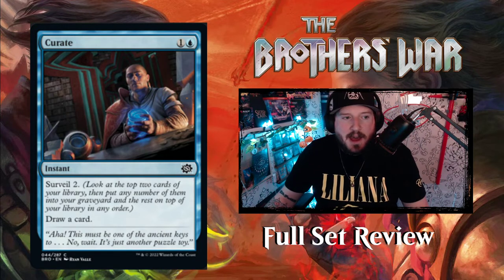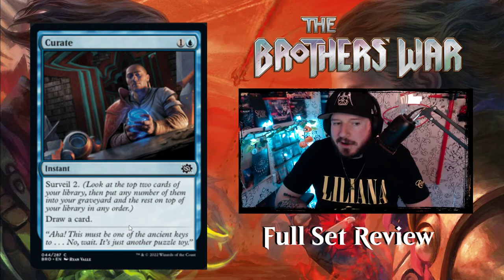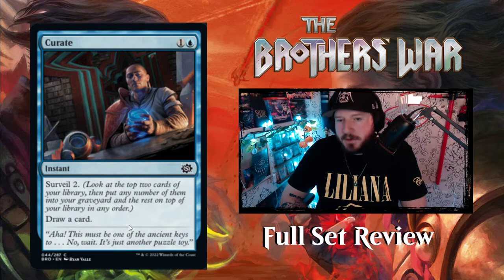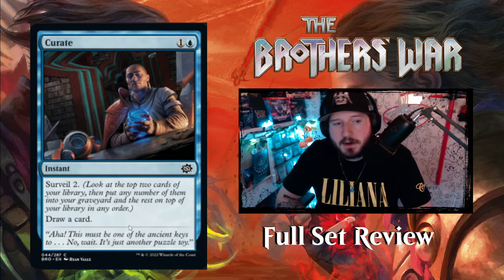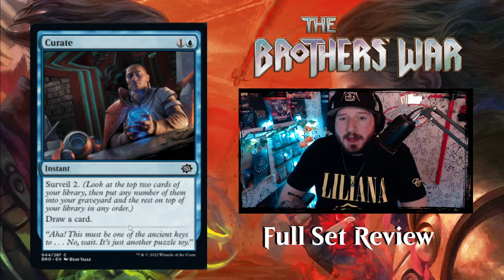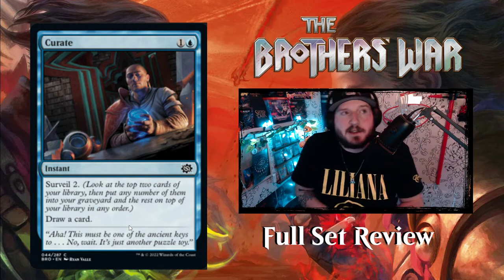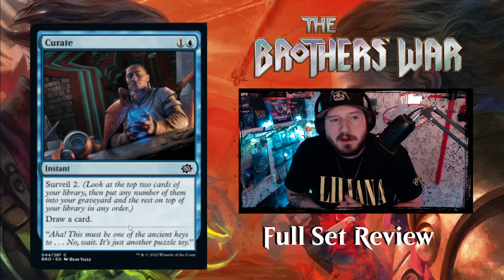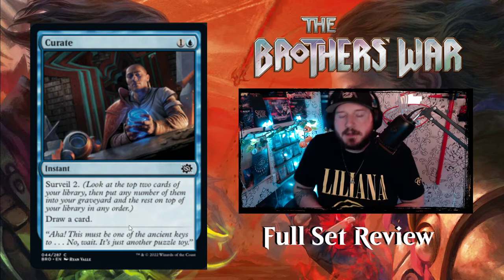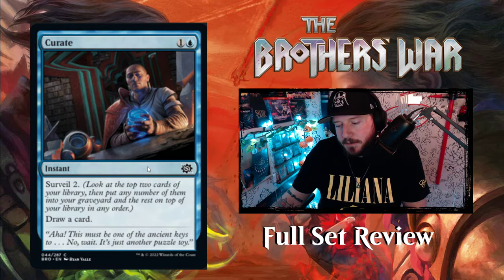Next up we've got Curate — heck yeah, this is a great reprint. One and a white for an instant: surveil two, look at the top cards of your library, then put any number of them into your graveyard and the rest on top of your library in any order, then draw. You can either order the top cards to draw what you need, or ditch them both to fill your graveyard. If you're playing Talarian Terror or the Djinn, you want those instants and sorceries in the graveyard. Great card from Strixhaven, going to see a lot of play in mono blue.